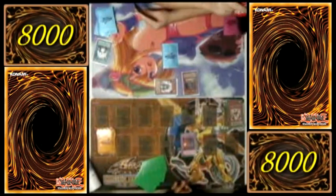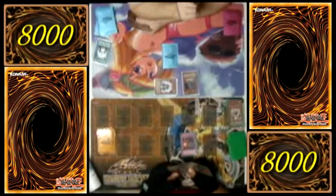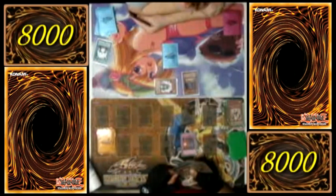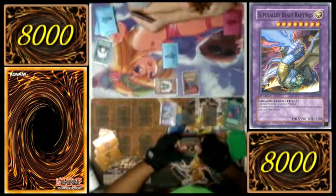You can't end turn until I finish my draw. Draw my card. Draw for turn. How much attack does he gain? 500. What's his current attack? 1400. Activate Polymerization, dumping those two to the graveyard, giving me Super L.I.V. Striptinius.